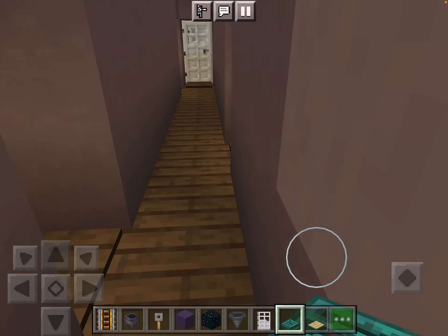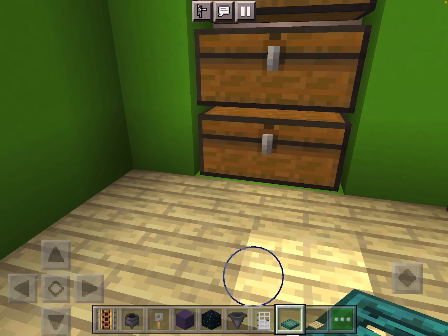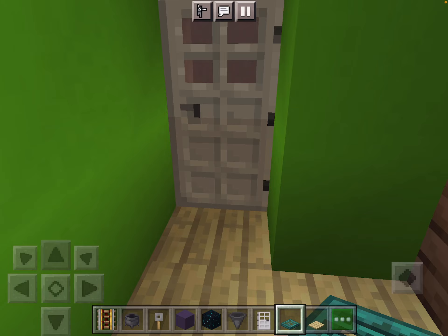The next room is Ross's room — his Lego room. There's a building table with a chair, another TV, and some chests to store all those Legos.